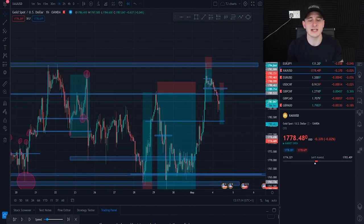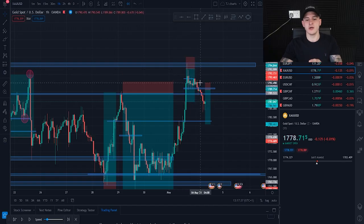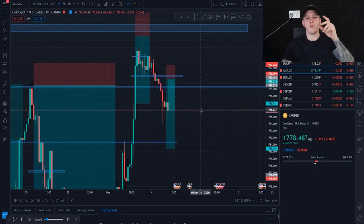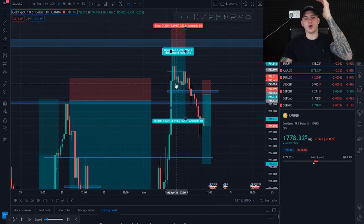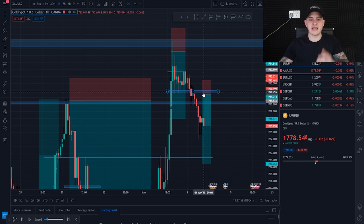It touched 1790, came back down, wiped out everyone at support, then price was bought back up. At the top of resistance at 1798 it couldn't break — that's where we got our entry. This is the one-hour timeframe at 5 o'clock on the 3rd of May. During Tokyo session price continued to get brought down. Then at London open the market faked a pullback to the upside — as marked here.